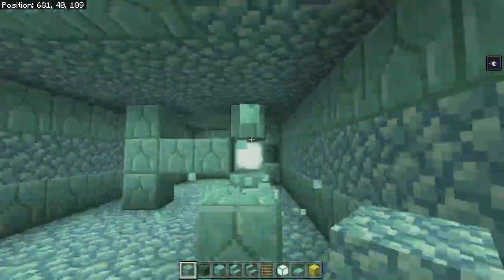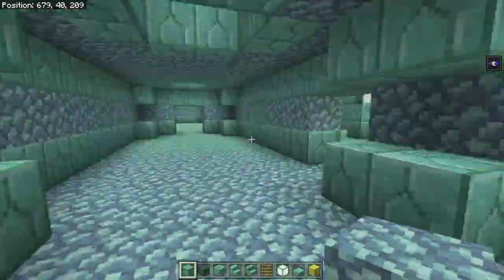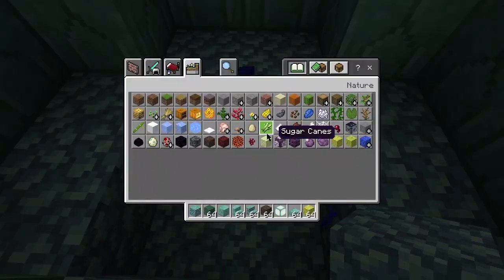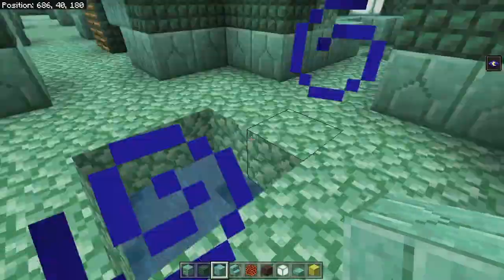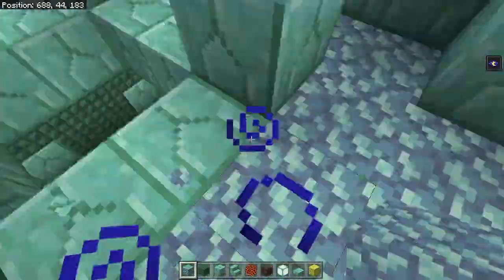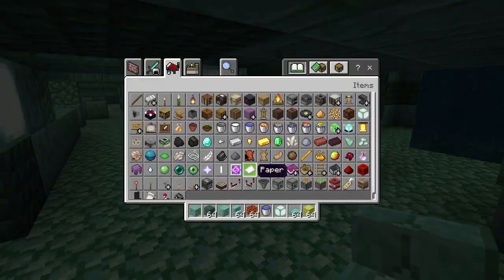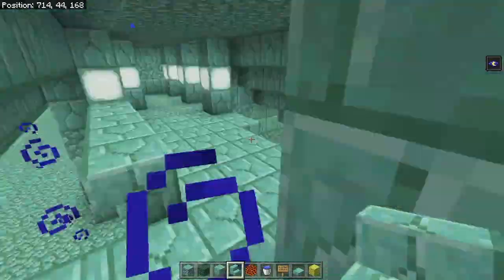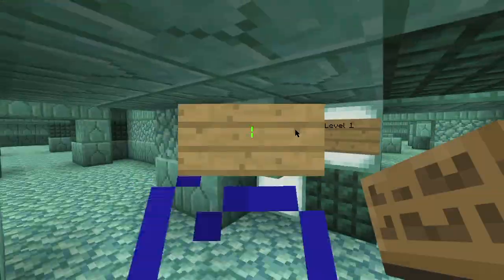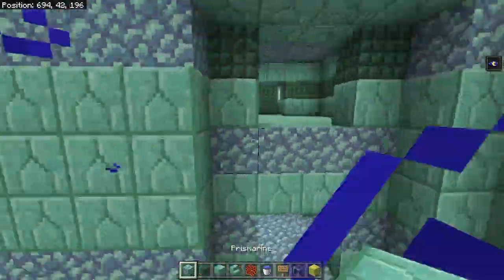If you need more room than you already have, remember there's a whole other story underneath that's just full of water and has no walls. With all the stone and resources you're getting from digging out the ocean monument, there is definitely going to be enough to make the bottom story — which at the moment is just pillars — to be another room. I'll come back to that near the end. So you can see I've been cleaning out all of the random pillars. You do not want random pillars and messes throughout your whole ocean monument.